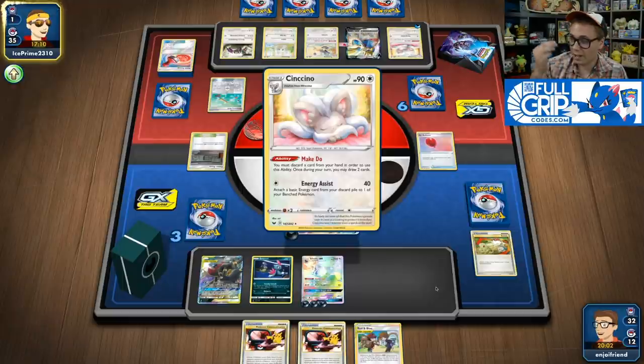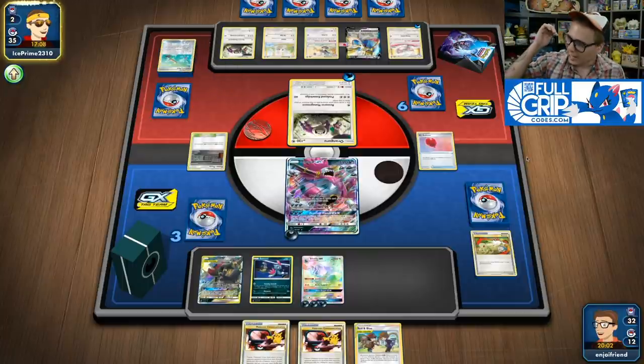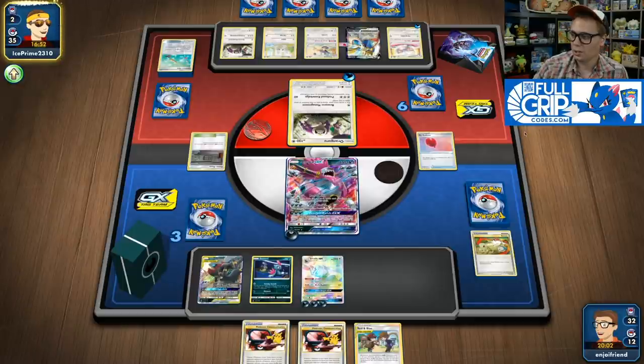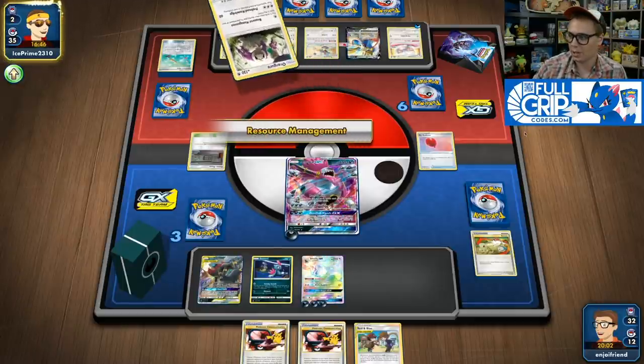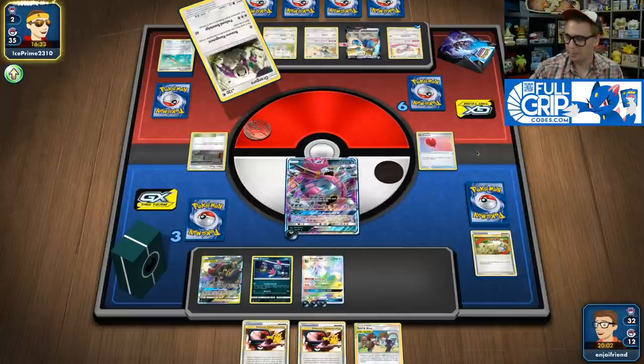We grab Weavile and Chaotic Swell out of the deck. Swell will help me buy some time, and I can Boss's Orders too. The Chaotic Swell kicking Power Plant out is huge. I suspect we're getting Reset Stamped — I know Cold Crush is coming since my opponent has Articuno GX. I want to keep the energy on Silvally GX on the bench as safe as possible. If I'm at any point able to get 5 energy into play, that becomes important. Now they're going to Chip Chip — pretty much meaningless since I just Rogue Ringed and got whatever two cards I wanted into my hand.